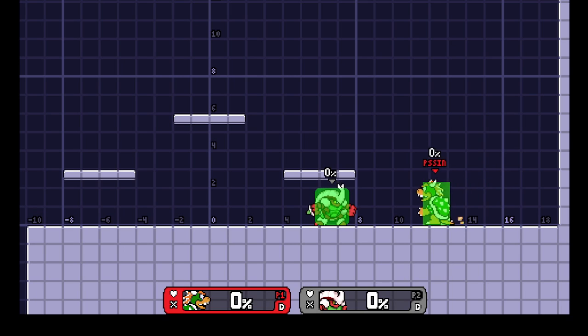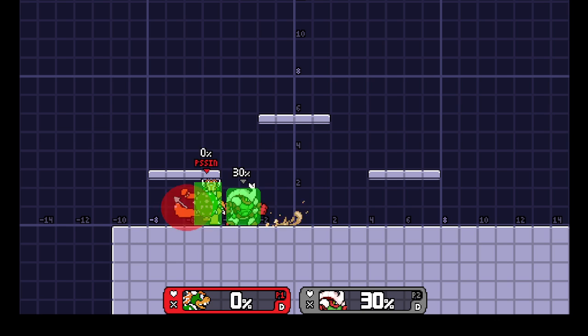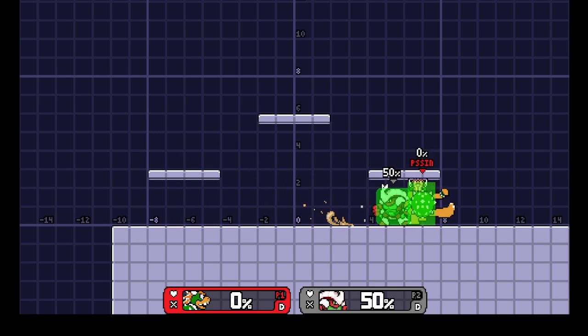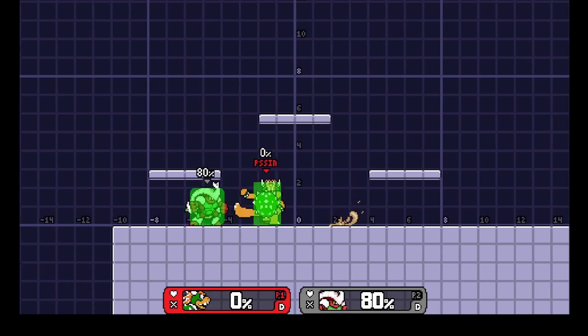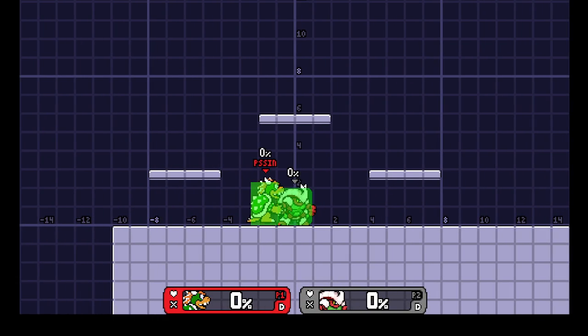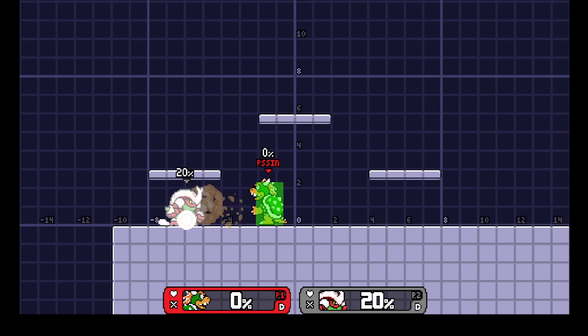First off we need to talk about tilts. F-tilt is awesome — this big swipe — awesome. Dash attack, which I consistently forget to talk about: it's not great. It's kind of like Ultimate Bowser in the way that it doesn't really do much. I have not found much use for dash attack, but f-tilt is awesome.